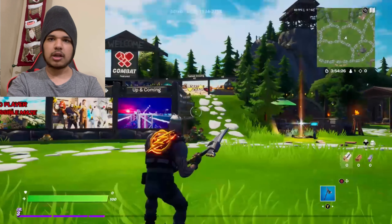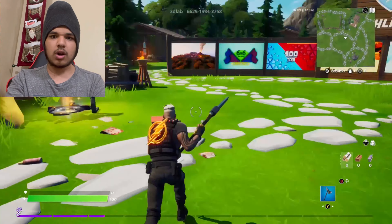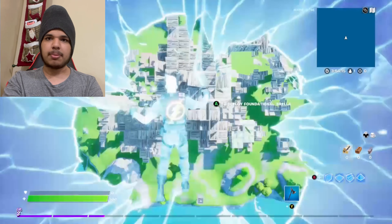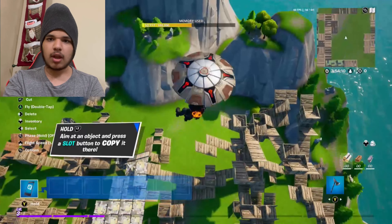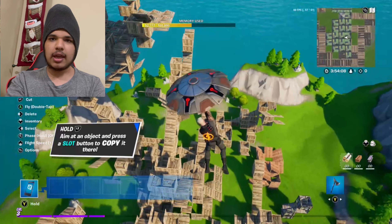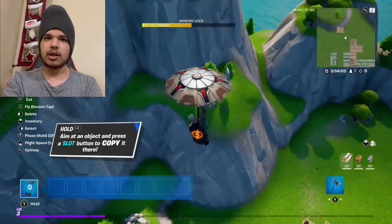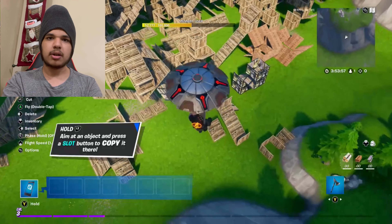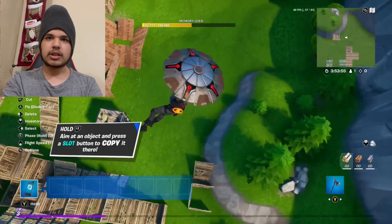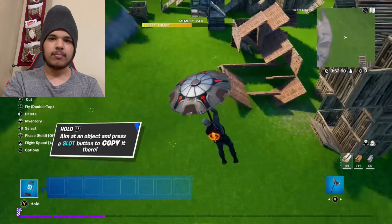Okay let's get into it. My game kind of lagged right there. Let's go right over here — perfect, this is beautiful right over here, and this is my fortress. Everything I've built. I like that map. Okay so here we're gonna land. It says hold LT, aim at an object and press the slot button to copy it. Perfect, let's land right over here.